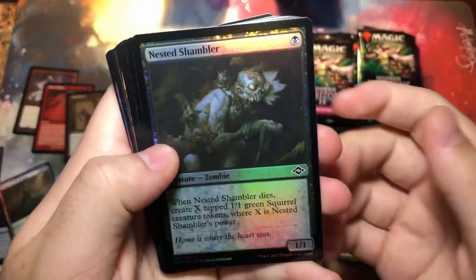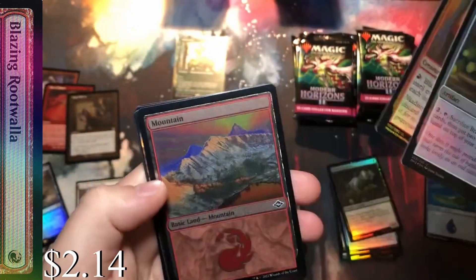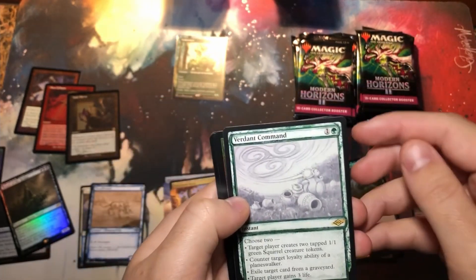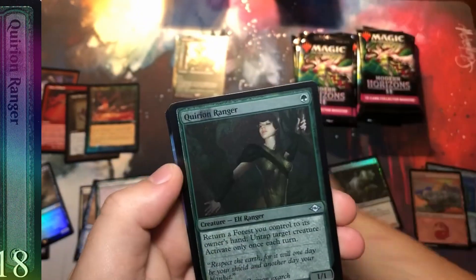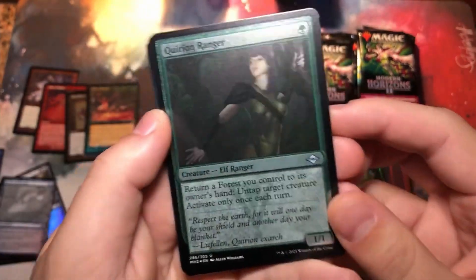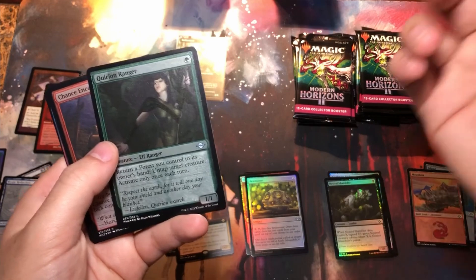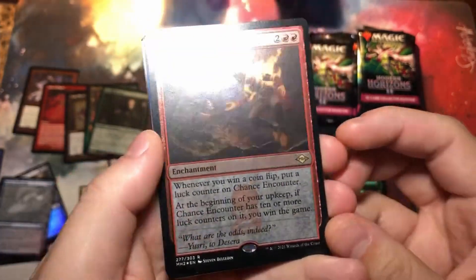A few commons, then uncommons — the Brainstorm, a mountain, Territorial Flood Hound, a Verdant Command — good card there — probably Bone Shards, Mystic Redaction, the Wrangler. Yeah, that is definitely the foil edge look right there. Not sure if y'all can really see it on camera, but that is definitely foil edge, 100 percent. My question is whether we keep foil edge and foil separate — I think we do because there might be foil edge and regular foil.